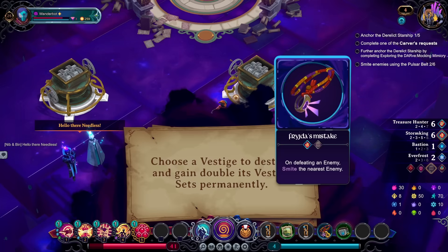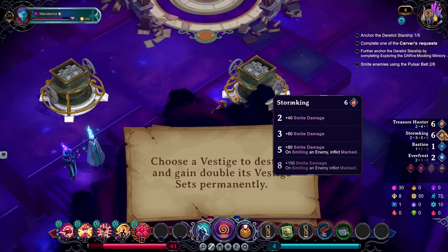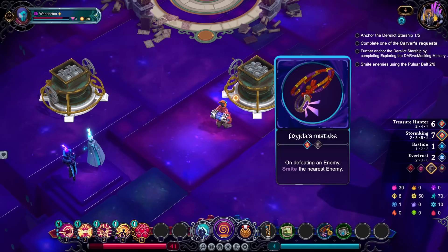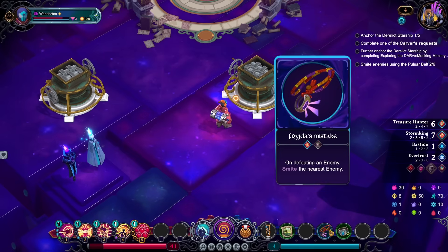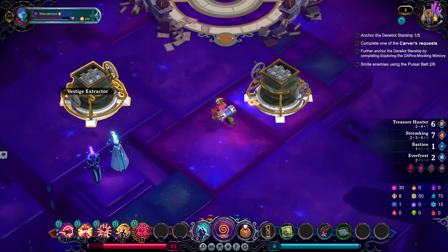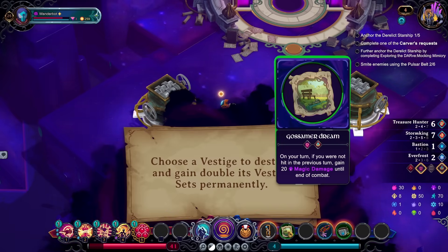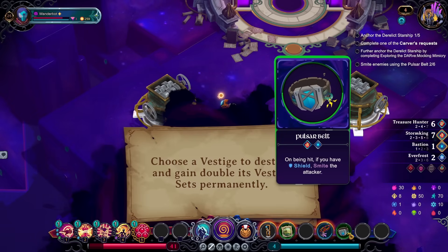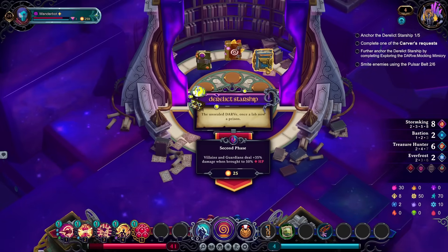Upon defeating an enemy, smite the nearest enemy — that's actually really good. I think we might want to just eat the silenced metronome. Oh, do we not have anything giving me treasure hunter right now? We do not. So if I eat the... we could also eat the gossamer dream. No, I think I'll eat the pulsar belt — get that out of the way. Sounds metronome isn't that very good? Okay, and we want to go back here.